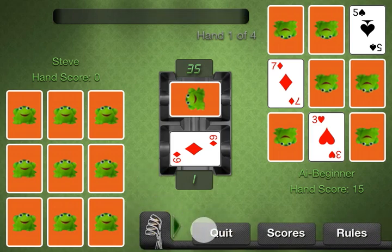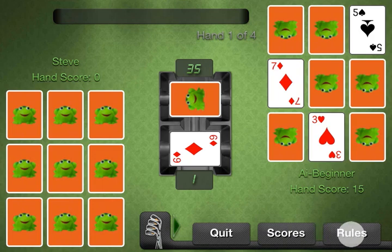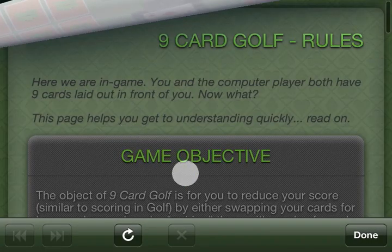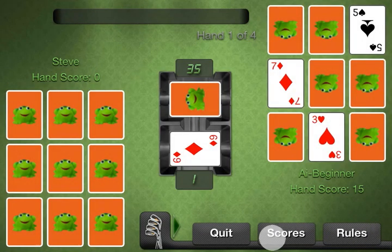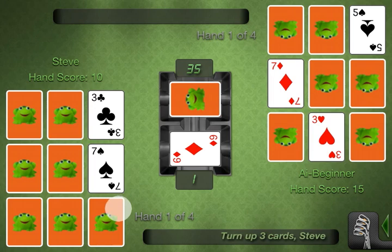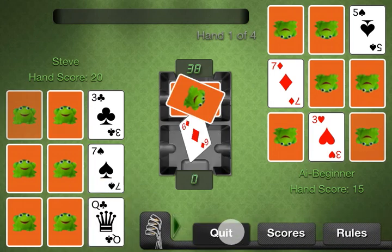Here's our pause bar. You have options like quit, scores, and rules. Quit will take you right out of the game. Scores will take you to in-hand scores — it will show you hands you've played so far, hands you haven't played, and dashes for the number of hands selected that you haven't played yet. Here's the in-game rules — a fantastic reference for what options you have and what the rules are, all right here in-game. Then you can hit the pause bar again to close it and it brings you right back to where you were.